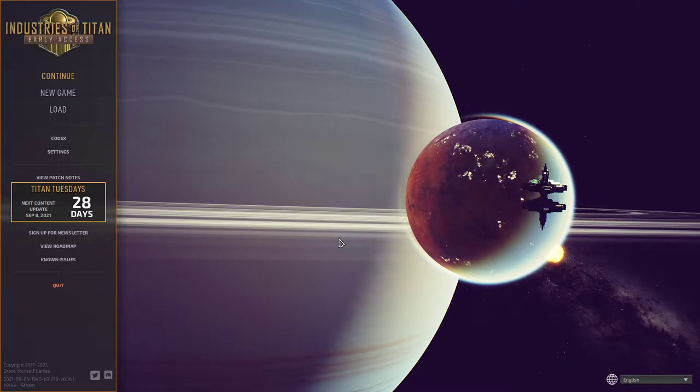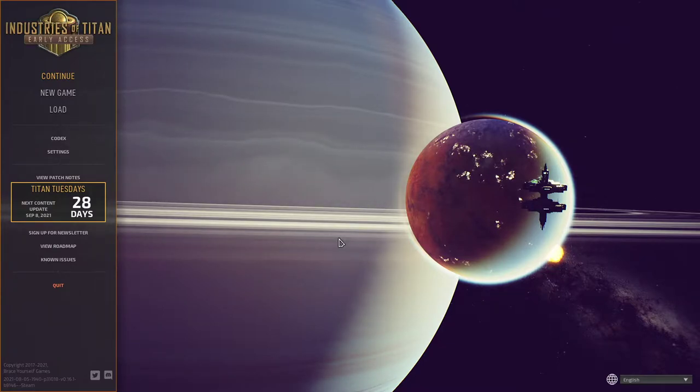I'm Foxy and welcome to Industries of Titan, which is a city builder simulation game set in space. It's kind of like a space gold rush where we've just inhabited the ability to go to Titan, which is a moon of Saturn — it's a real place. There's this gold rush where companies are trying to get in and get as much money as they can.